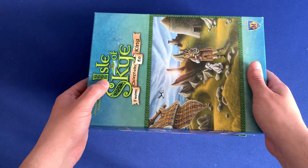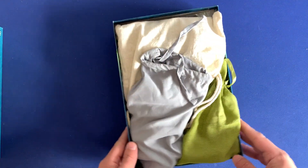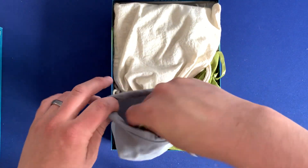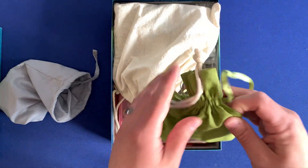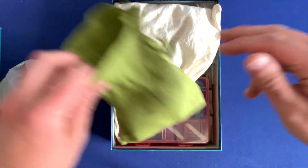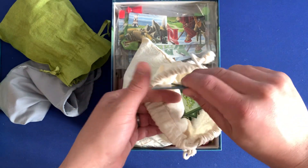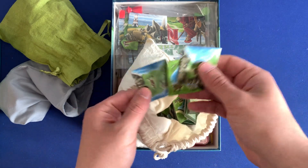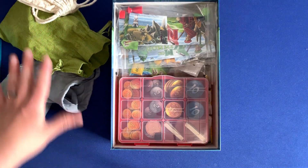We can slide the base game box right on top and lift to see what's inside the main compartment. In the main compartment, you have three separate tile bags. In this gray bag, we're going to have the objectives. In the green bag, we have all of the Druid tiles. And then in the white bag, we have all of the base game tiles — all the standard tiles that you'll be using. This does have enough space to include promo tiles from any of the BoardGameGeek stores or goodie boxes. So those are the three bags.